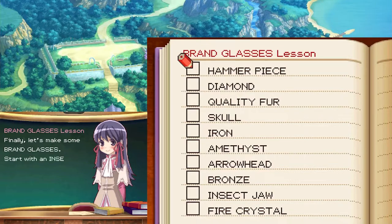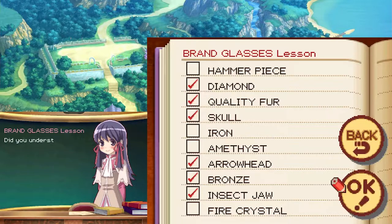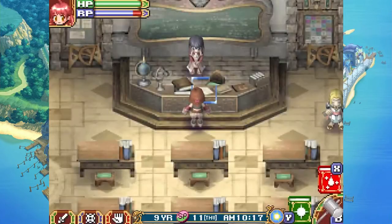Finally let's make some brand glasses. Start with an insect jaw and work it roughly in the shape of some glasses. Insect jaw. Next add some bronze, then add an arrowhead. Use a diamond as lenses — what? Quality fur is perfect for the rims of the glasses. Finally use a skull to blacken everything, and we're done.